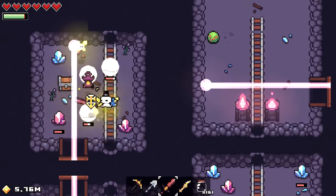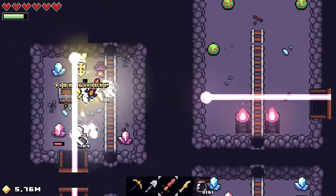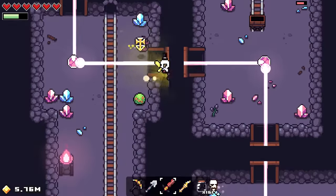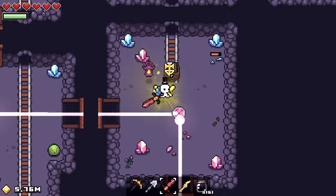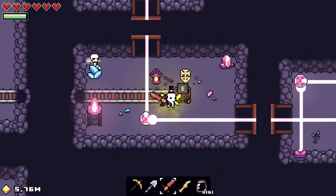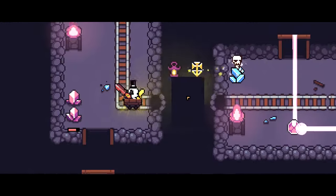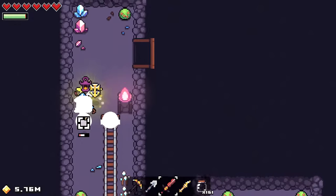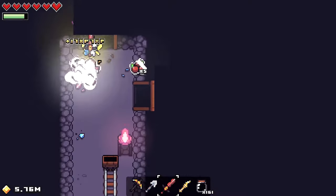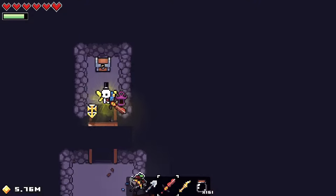We're gonna go back up top and now we're gonna rotate this one so it zaps the top part here. Now we can go on through, take all these things out, and open your chest. After you open your chest, we're gonna go back down to this main room with the cart and then go all the way down below to where this other cart is. We're gonna hop onto this cart now and go for a little cart ride.